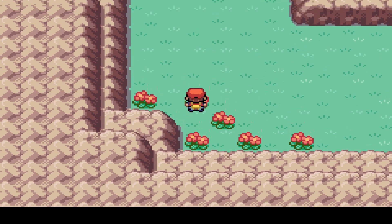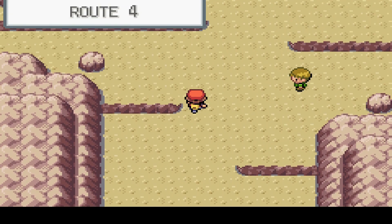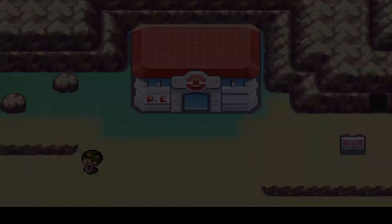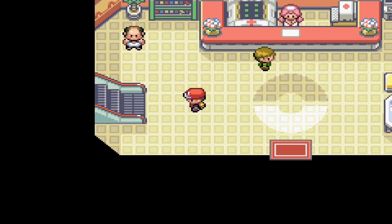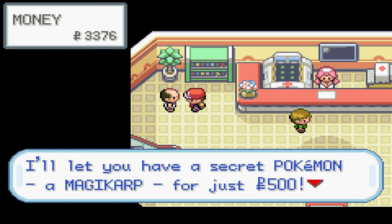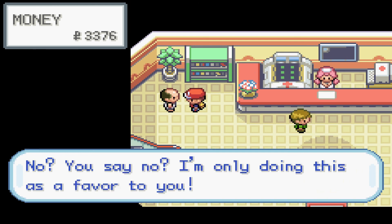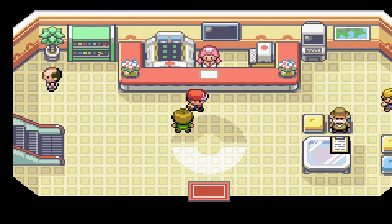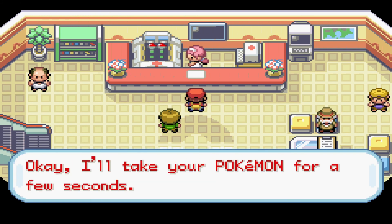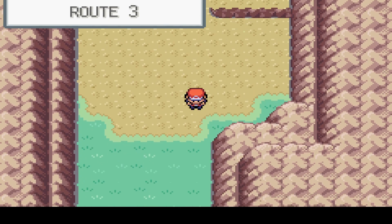Any items here? Nope, don't look like it. I'm going to skip you and go heal up, and then I'll be back down to battle you real quick. But now that we're in this Pokémon Center, we want to talk to this man up here. Hello there laddie! Have I got a deal just for you - I'll let you have a secret Pokémon, a Magikarp, for just $500. This is a terrible deal because I already have a Water-type, and Magikarp will only know Splash! It evolves into an awesome Pokémon later on, but I already have a Water-type, so this buy is entirely pointless for me - so I'm not going to bother.